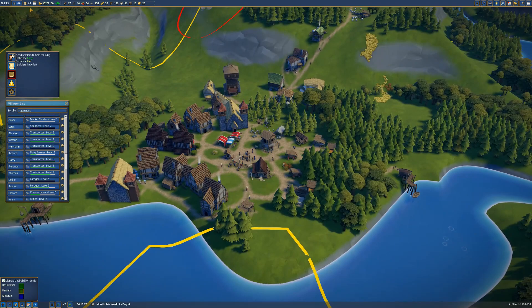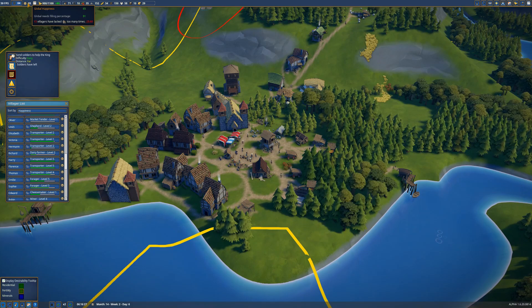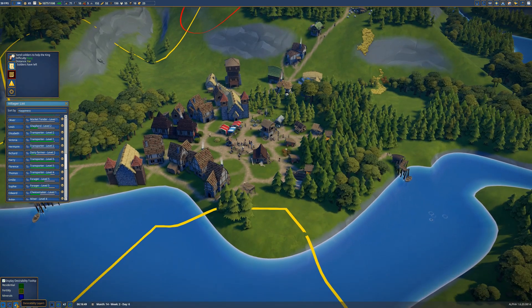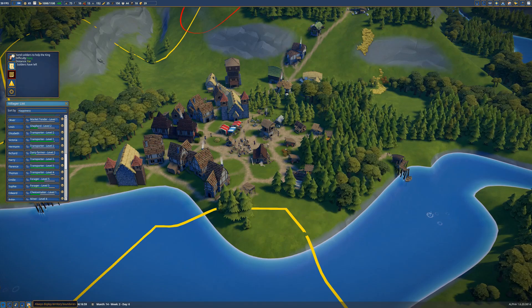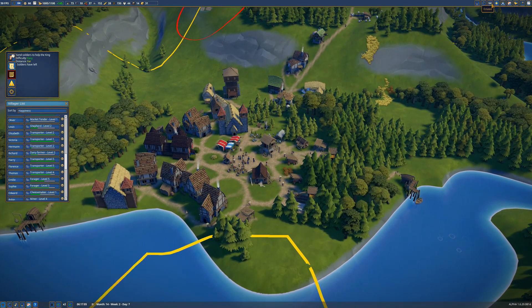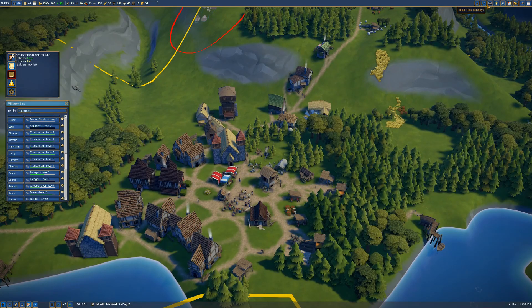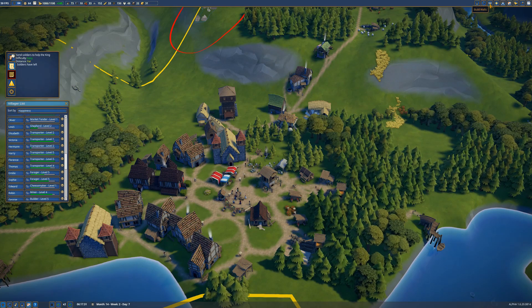Got another person joining the city — perfectly fine. Happiness is starting to trend upward, I think. We need to figure out our religion situation here. I wish there was an overlay — there might be. Residential, yeah, that doesn't do it. I wish you could see what's getting hit by what service radius or whatever word you want to say there. Wish there was a way to see it.